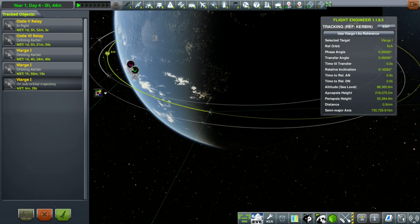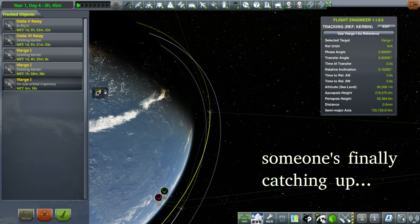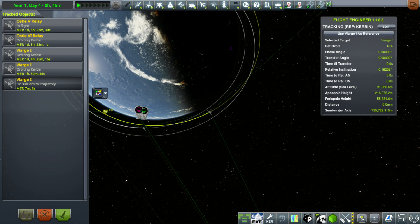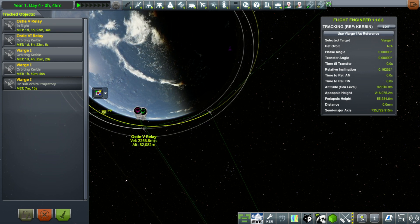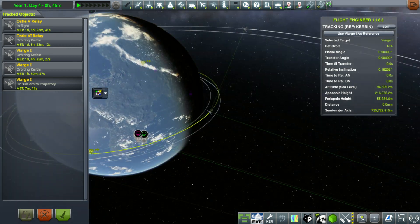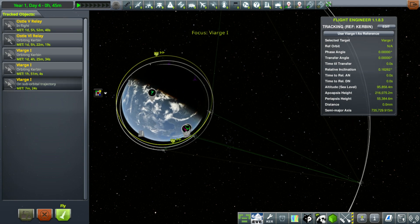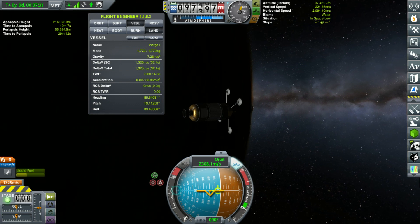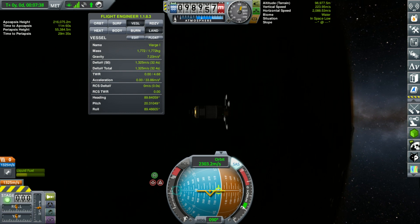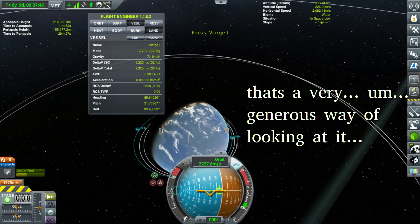It looks like our first stage has already been deleted — we left it on too aggressively low of a trajectory, and at this point the game already considers it lost. So recovering the first stage and getting our mystery goo experiment — that's not going to happen. Let's see if we can still manage our lunar flyby. We had the right idea; we were just cutting things too close, having to switch back and forth between vessels when we were on that suborbital trajectory. If we'd been able to get the first stage into orbit, we would have been able to deorbit it at our leisure.